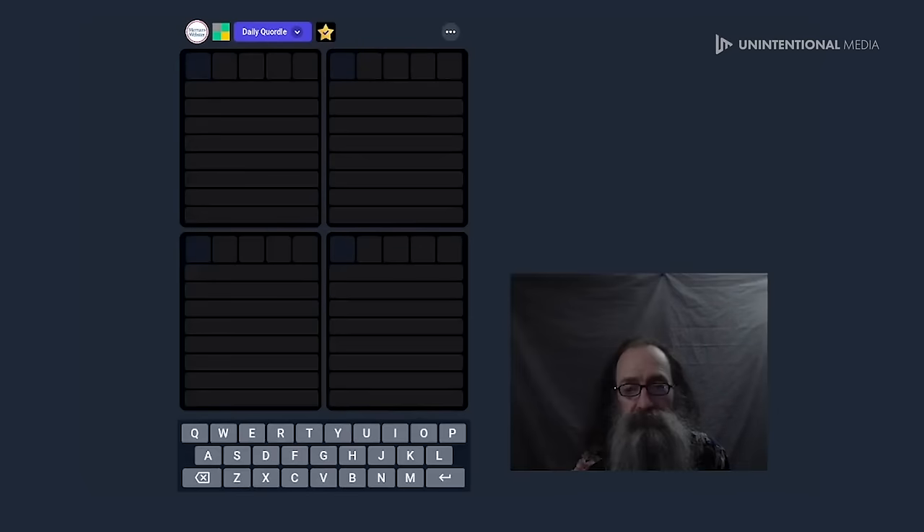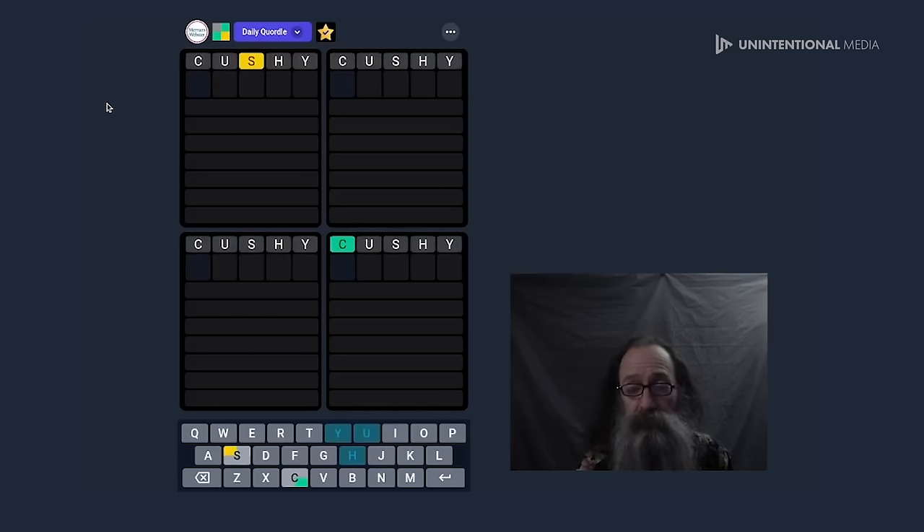Now we'll do Quartal — the daily stuff. Sorry about the flash. I try to keep these in dark mode so it's less glaring for you guys. This is the same sort of thing, you're just guessing five-letter words. You get more guesses but it's because you're playing four games at once. It's not as tricky as you might think — you just need to pay attention. I use the same three starting words again.